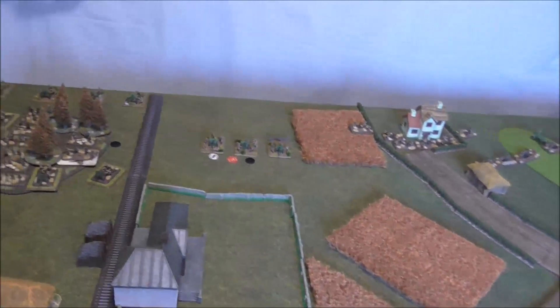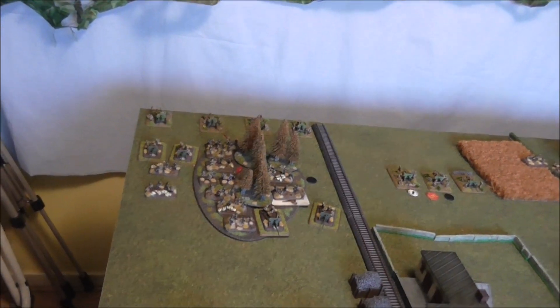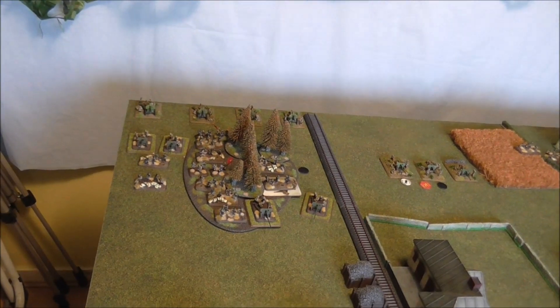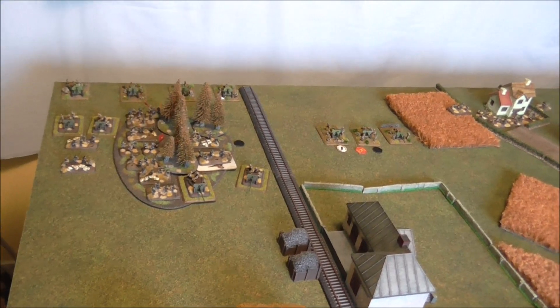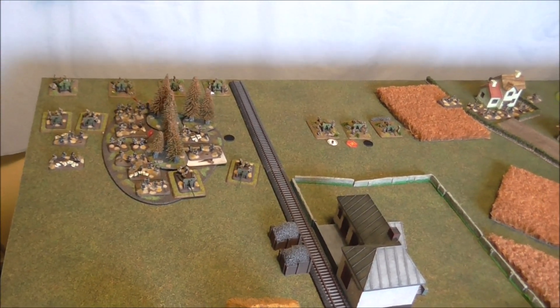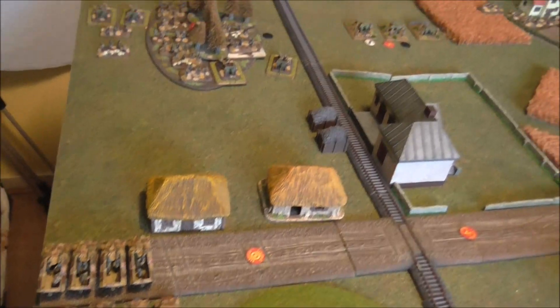Soviet Turn 1 — the infantry unpinned but the 76mm artillery didn't. No reserves this turn. I've decided to pop my ambush, which puts my anti-tank guns way out on the flank. But if I'm lucky, I'll cause significant damage, secure that objective, and perhaps save my own artillery — because those Stumos and infantry could do them some damage.